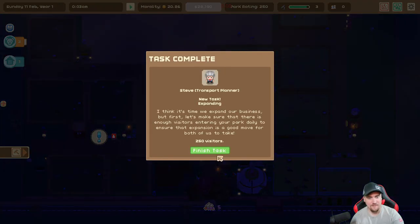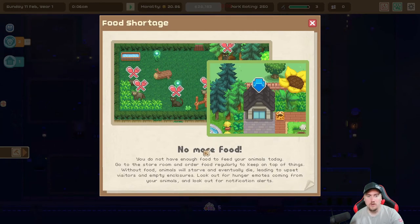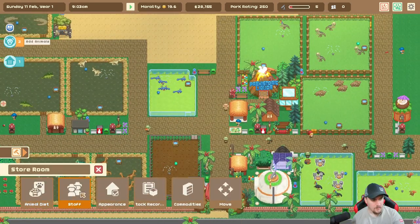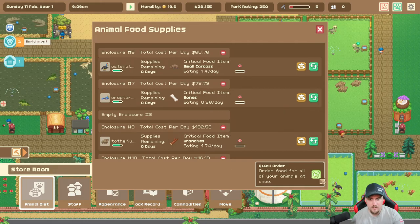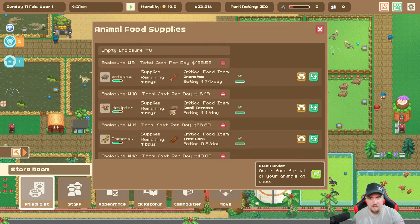Oh, we sat over 100,000 today! A new task — 250. Fish task, okay, it wasn't tagged. This person will have a new task after this. 69 days in business. A new place — no more food. Oh crap, yes, food — we've been lacking on food. Animal diet, order all food. Oh, that wasn't expensive — I thought it was going to be a lot more expensive than that.